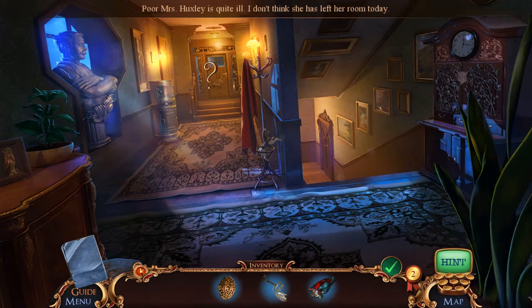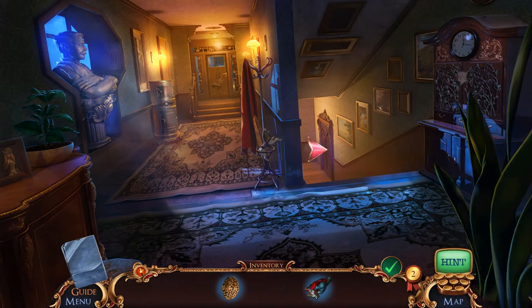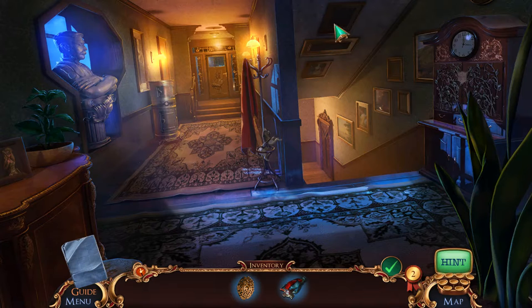Mrs. Huxley is quite ill — I don't think she has left her room today. The operating room is locked. We have a key. Look at the pictures on the ceiling.